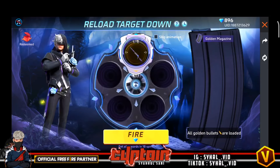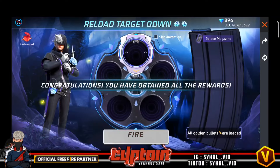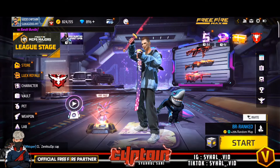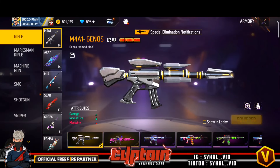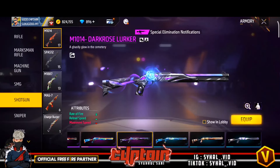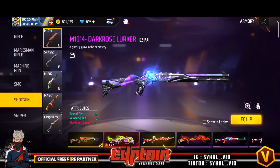Spin again. Okay so total dia nak dekat 2,000 lebih 3,000 kan. So aku dah dapat semua. So 2,000 lebih. Okay guys, kita tengok dia punya senjata. Gila bapak nice — rate of fire 2, reload speed 1 guys. Yang ni memang nice sebab reload speed dan rate of fire.